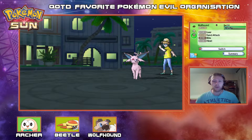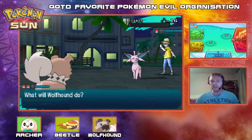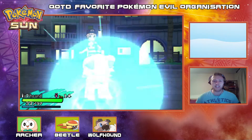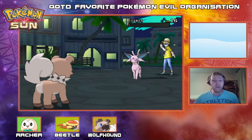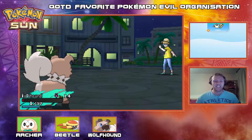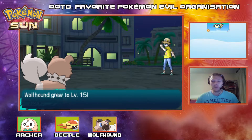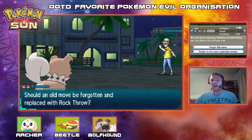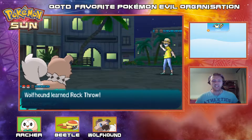I'm happy enough for Wolfhound to come out here and KO this Espeon and eat up all the experience. Let's go for the Bite — Dexio has been a douche. Wolfhound lives on one HP — oh my god, how did we live on that?! We gained so much experience and we learned Rock Throw, which is fantastic — we finally get a STAB move. Let me get rid of Leer, I've got Rock Throw now. That's it Wolfhound, well done!